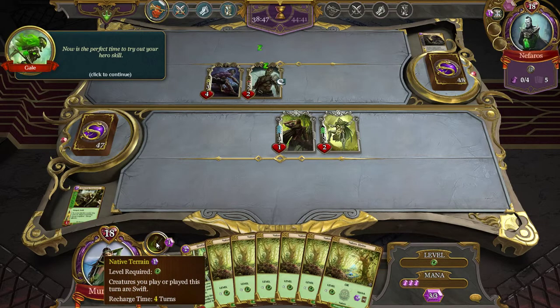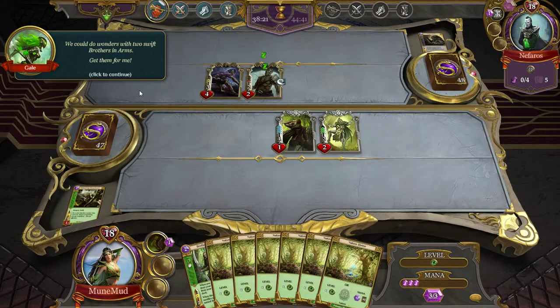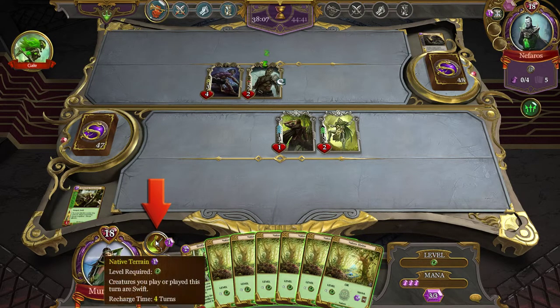Now's a perfect time to try out your hero skill. Native terrain — creatures you play or played this turn are swift. Each hero skill has a level requirement, mana cost, and recharge time — that's the four. We could do wonders with two swift brothers-in-arms; get them for me. Let's click on this.